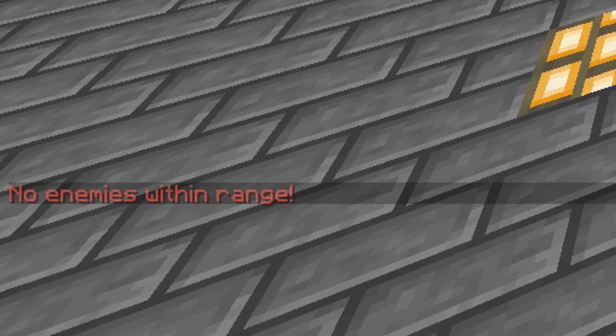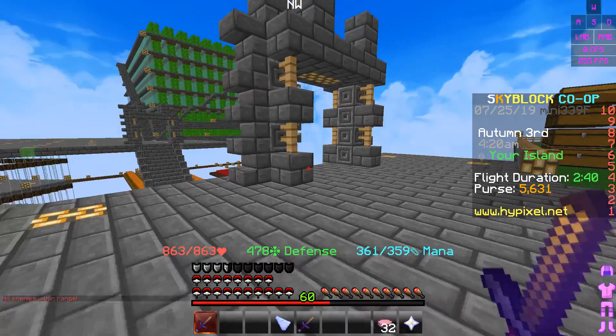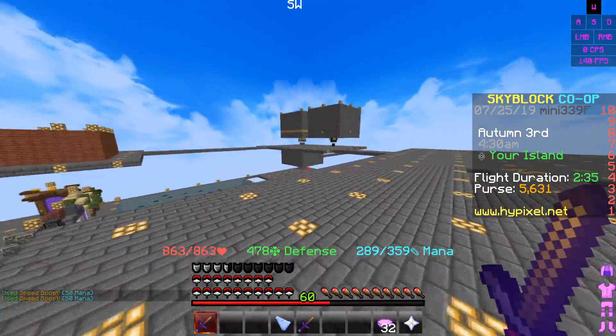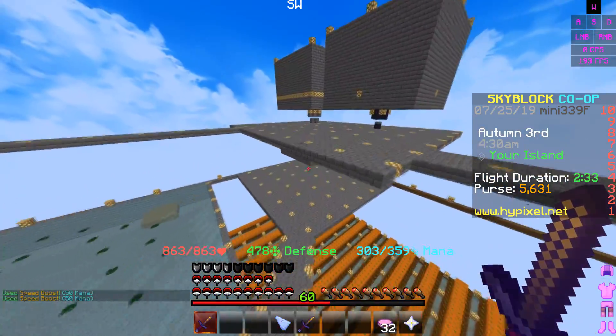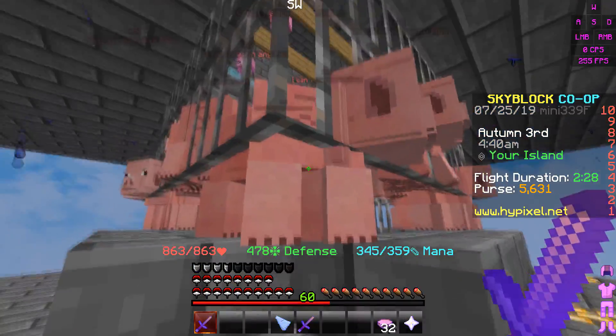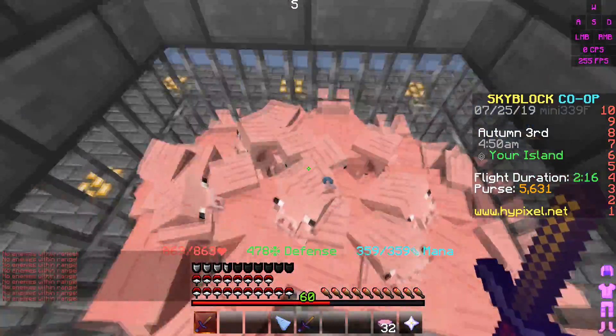Let's see this ability real quick. No enemies within range — there have to be enemies. Oh, I'm on a different client now — not the Badline client because it's having issues with FPS, so I'm just on the Forge right now. Let's go inside — what, these are enemies aren't they?